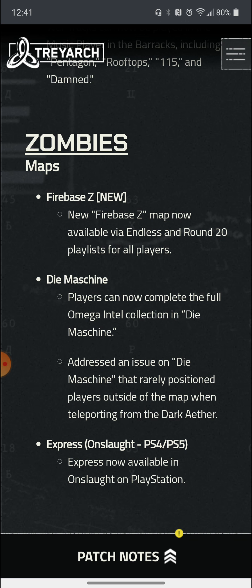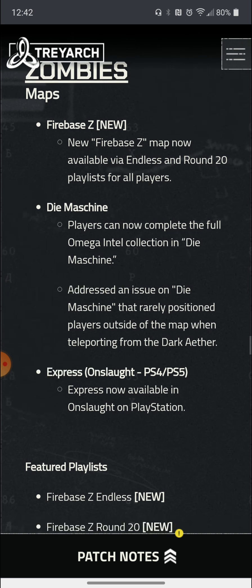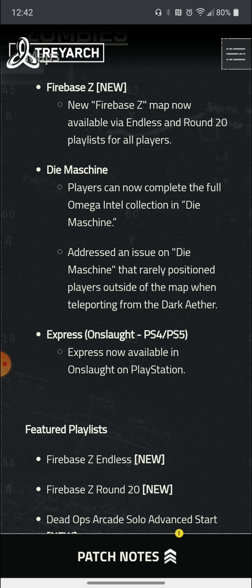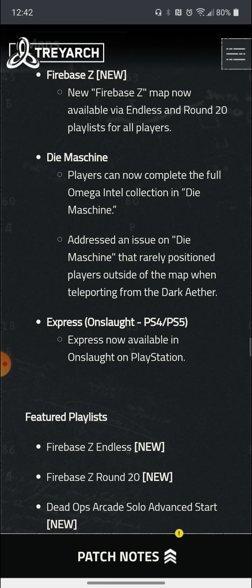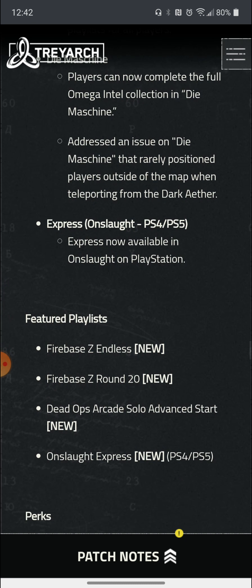Firebase Z is now available via endless or Round 20 playlists for all players, and it's free for PS4, Xbox One, and PC. They fixed an issue where players cannot complete the full Omega internal collection of the Dime Machine, and also fixed an issue that rarely positioned players outside the map when teleporting from the Dark Aether. When it comes to Onslaught in Zombies, Express is also going to be available.